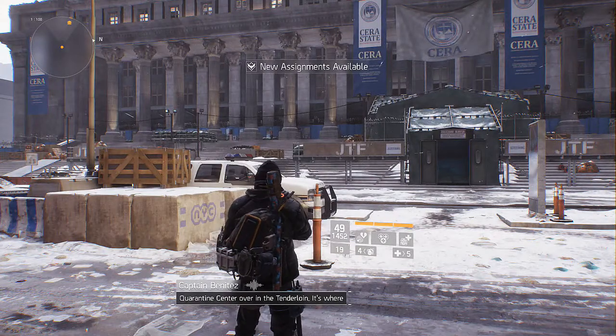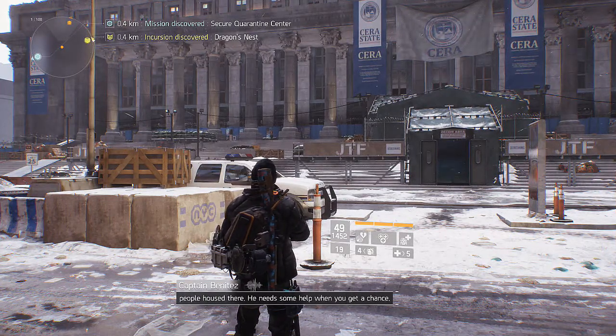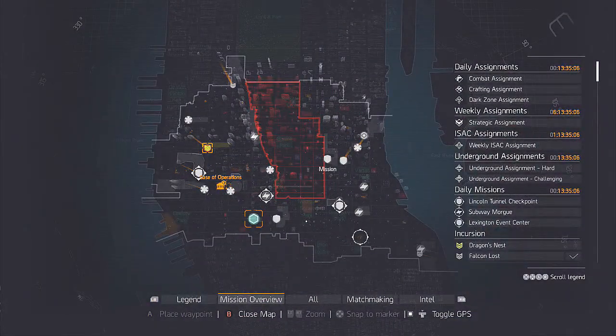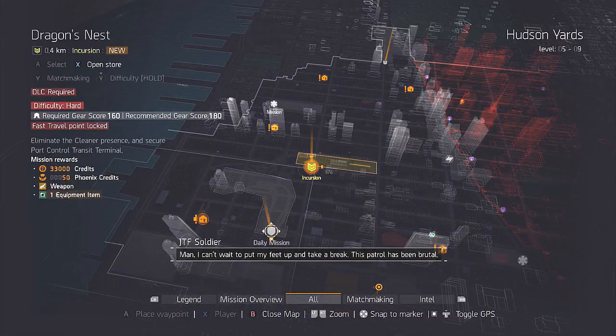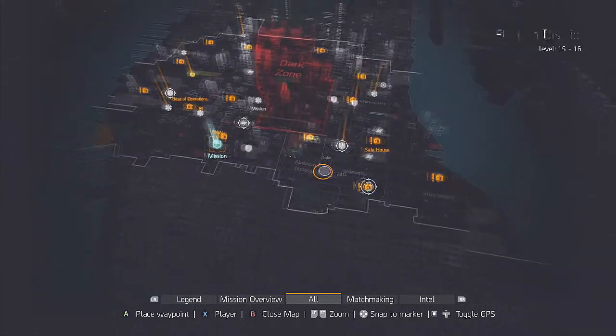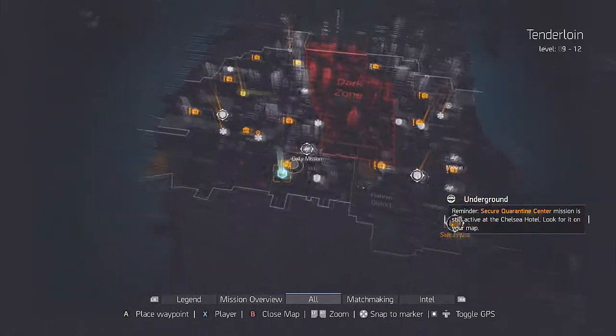We got a call from the commander of the secure quarantine center over in the Tenderloin — it's where the JTF screens civilians for access to Camp Hudson. They've got 80 people housed there and need some help. It looks like we've actually got a new incursion — I wasn't expecting a literal incursion but okay! This one's actually in the middle of the map as well. I'll do the incursion later on since incursions tend to take forever.